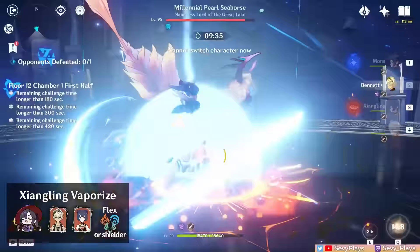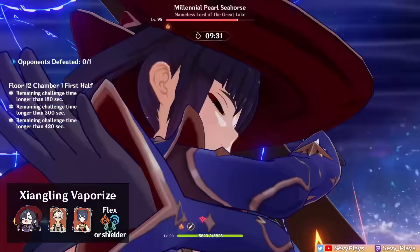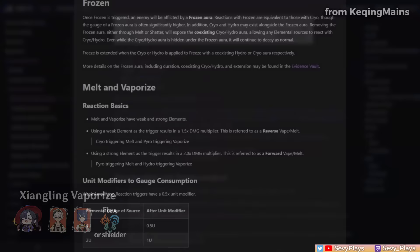The potentially tricky part of a Mona vaporize team is determining the dominant reaction, since this could be a forward or reverse vaporize team with Mona or Xiangling being either of the main triggers. If you don't want to think too hard about who's triggering vaporize, you can just not care as much — if both Mona and Xiangling are sufficiently built, whichever triggers vaporize will still deal good damage. If you want to be more specific, like ensuring Mona always vaporizes, that takes a more deliberate approach of properly setting up elemental application, requiring a basic understanding of elemental gauges and ICD.